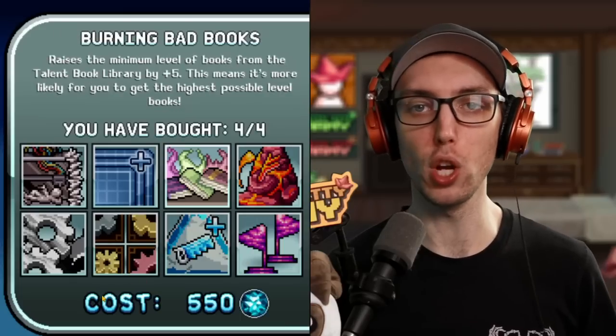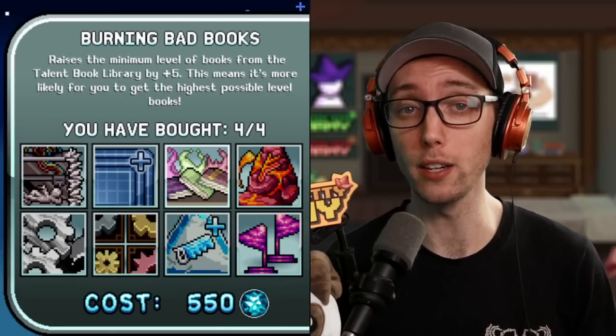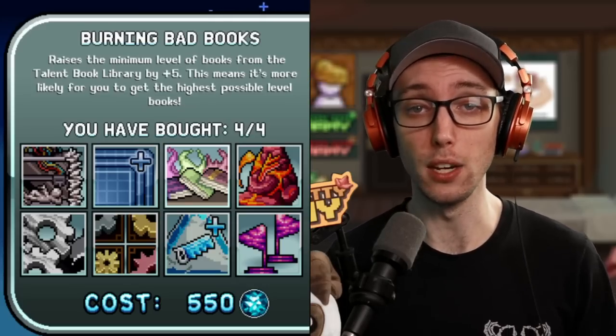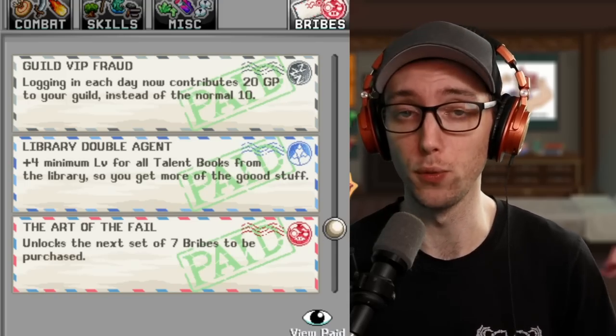The final mechanic is minimum books. In the gem shop, you can go to Burning Books, which will increase the minimum talent book level so you have a higher chance of getting a better threshold — but this does not work for VIP. There's also a bribe to increase it by plus four. Honestly, I don't really rely on this stuff that much, but if you want to get it you can do it at your own leisure.